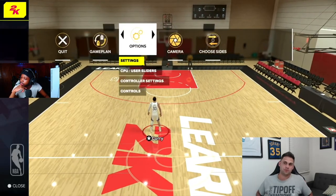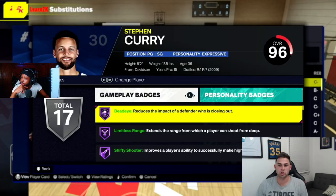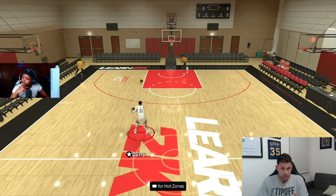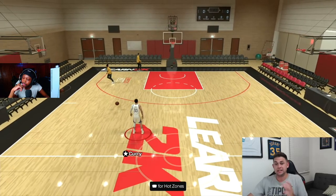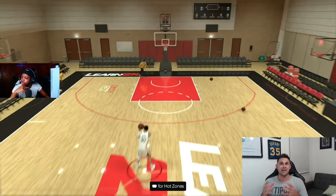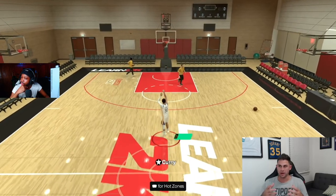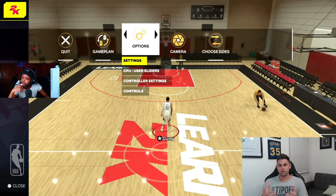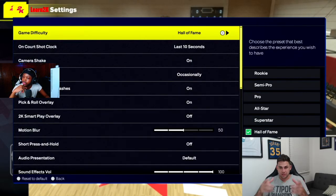I tested limitless range on Hall of Fame shooting from the logo. Steph has Hall of Fame limitless range. This year you can get legend limitless range, but no NBA players at community day had legend badges so I couldn't test it. As you can see, I can shoot from basically the center circle with Hall of Fame limitless. Steph has a 99 three but only Hall of Fame limitless, so it'll be interesting to see what legend limitless looks like.